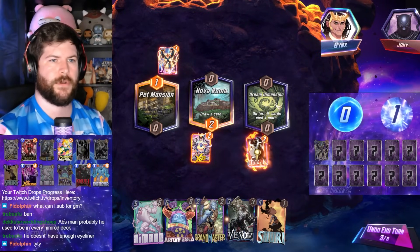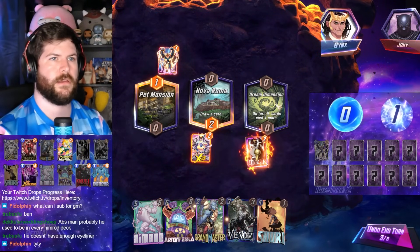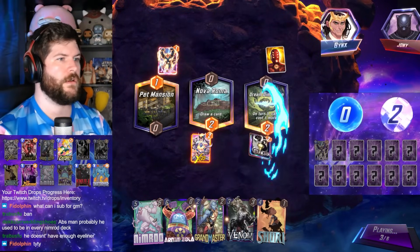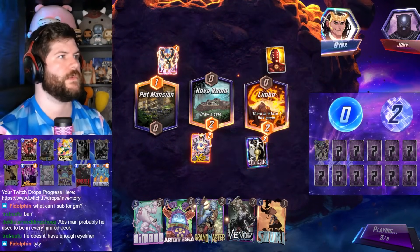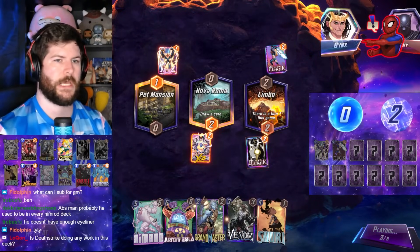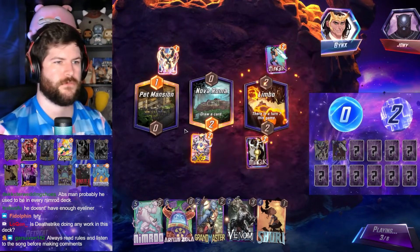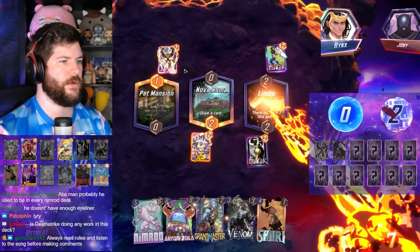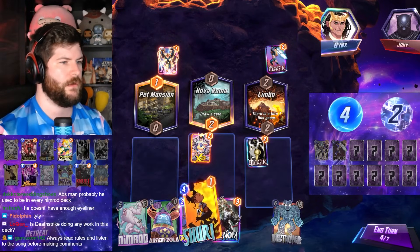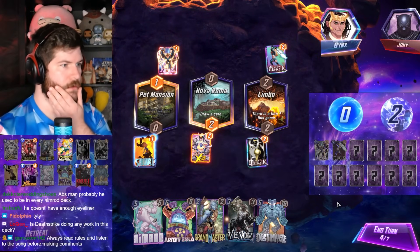Arnim Zola is probably used in every Nimrod deck. Grandmaster is just cheap — like, a lot. Deathstrike is quite nice; I quite like Deathstrike in the deck. It enables like Electro and a Deathstrike to open up your mid game. I think it's quite important.